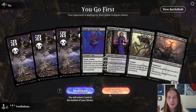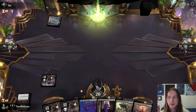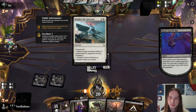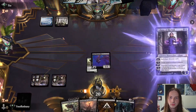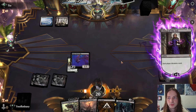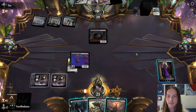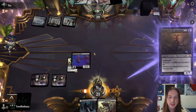T-O, what's good? We go first — hand's alright, it's keepable. Hello opponent, drop that swamp. Tranquil Cove from the opponent. Drop a swamp, Deep Cavern Bat — what's that hand doing? Get rid of the Obliterator from their hand. Get down Liliana of the Veil — plus her, each player discards. I'll get rid of the Cut Down. Attack for one, gain a life.